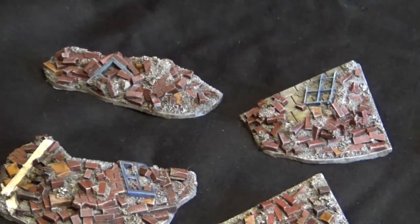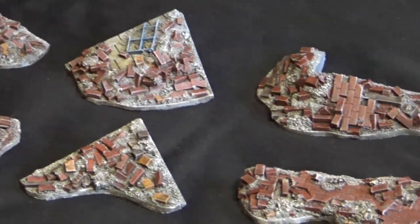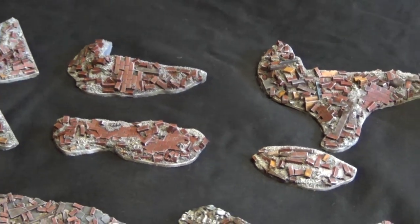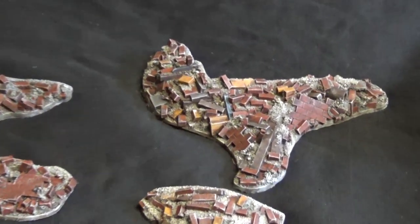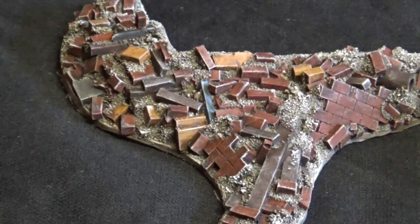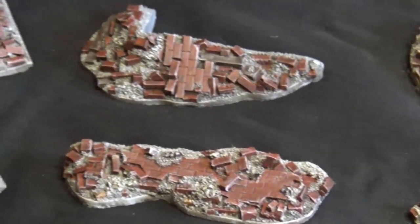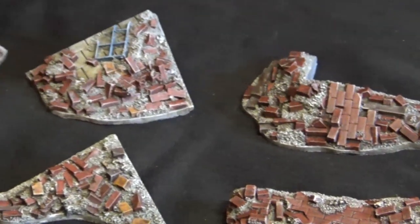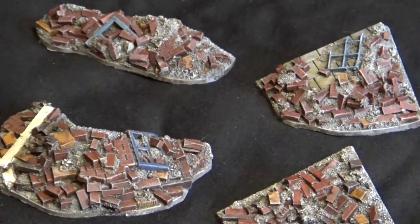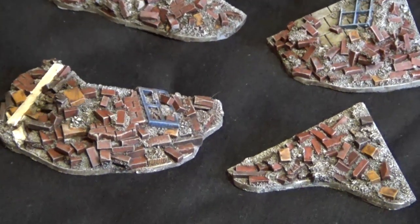The first piece is scatter terrain for wrecked buildings and ruins in an urban environment. The ones at the back are all Charlie Foxtrot models — a really nice kit. I've color-coded them to tie in with bases I've already got going on. I really enjoyed the smashed window frames and bits of wood in the bases — really good bits of kit.